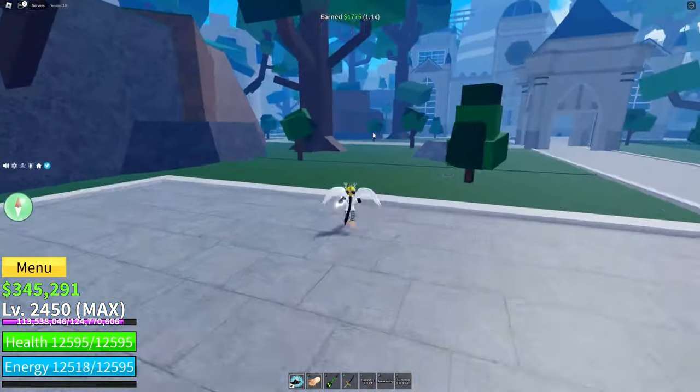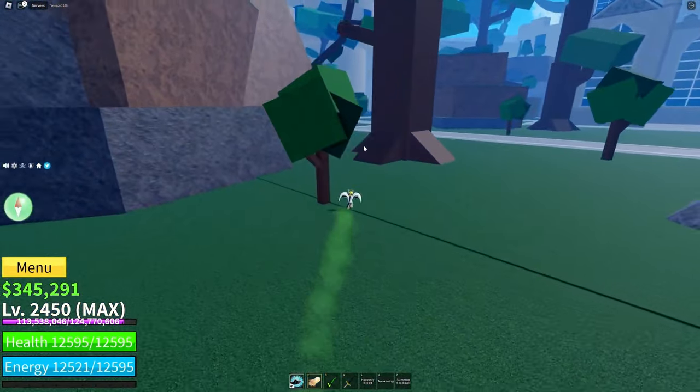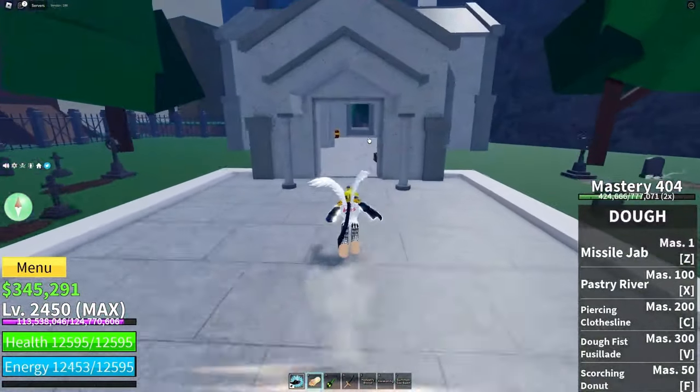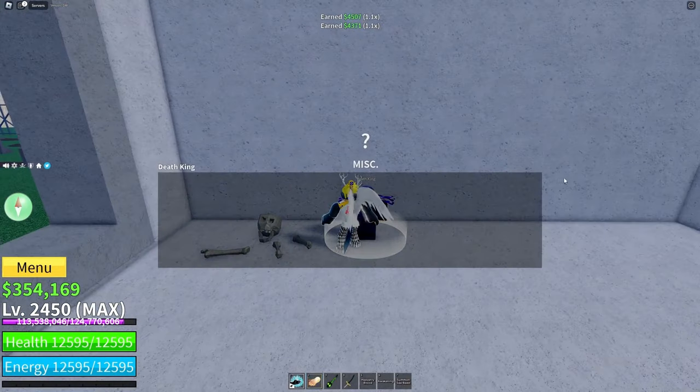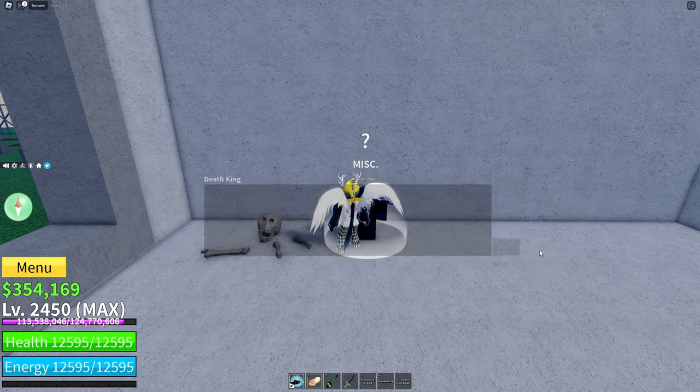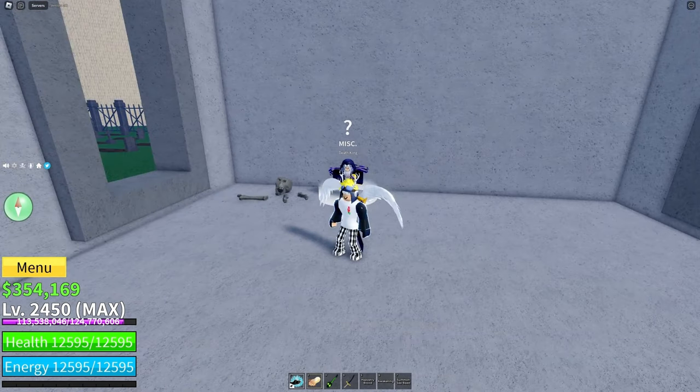Make your way up to the graveyard at Haunted Castle and talk to this guy right here. You can trade bones for rolls — you need to have 50 bones to roll. You need to obtain something called the Fire Essence.